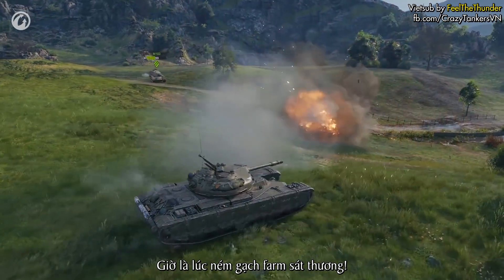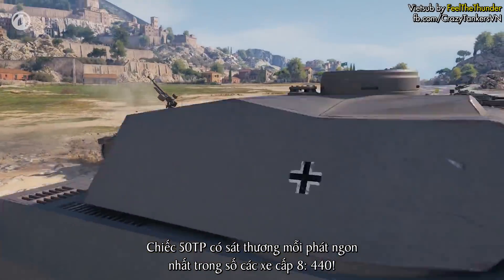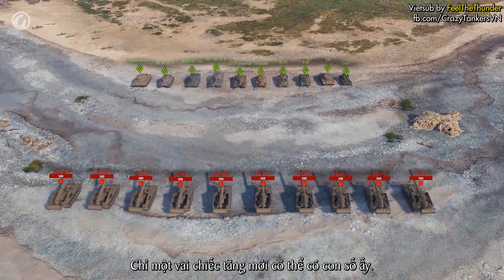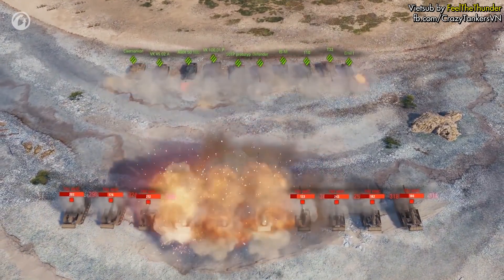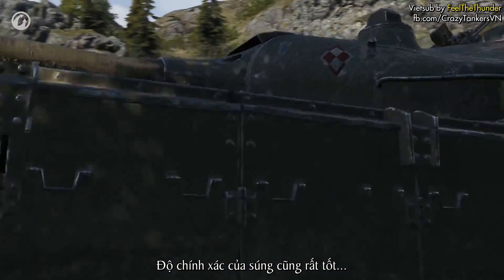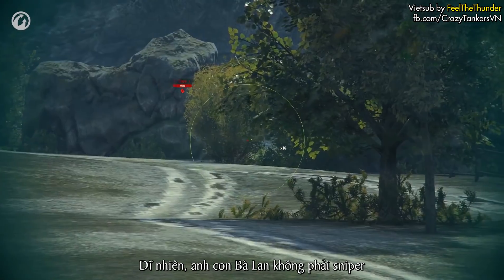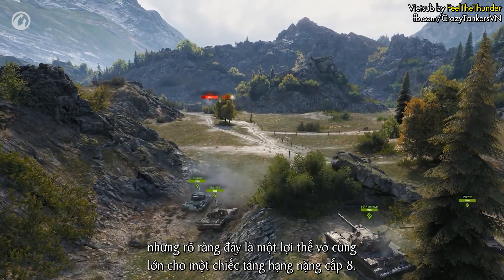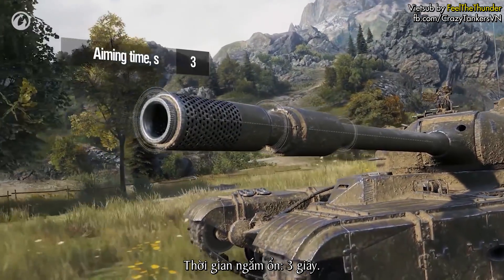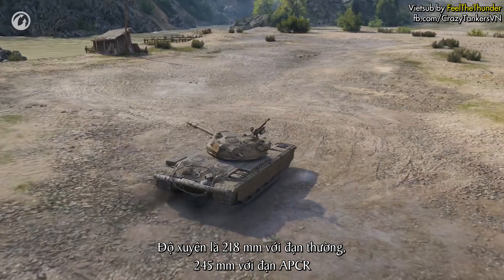Now it's time to deal some damage. The 50TP has the best damage per shot among Tier VIII heavies: 440 points — only a few tanks can boast the same numbers. It also has great accuracy; the spread at 100 meters is 0.4. He's no sniper, but this is a great advantage for an armored heavy with big Alpha. The aim time is also good at 3 seconds. Penetration with a standard shell is 218 millimeters, and 245 millimeters with APCR.